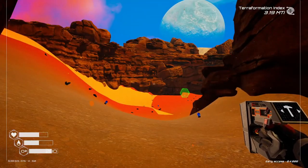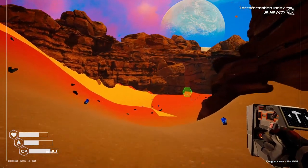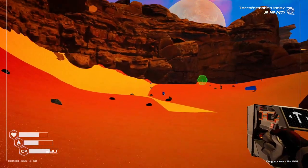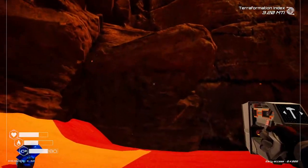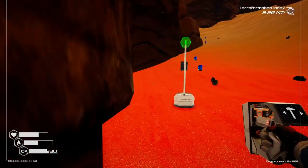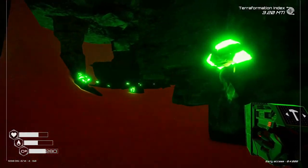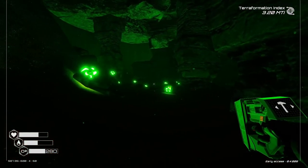Right in front of us, what we want to do is just head straight to that cliff face. Once you hit the cliff face, just turn to the right and follow it, keeping your eyes to the left. It'll open up — and here is the uranium mine.